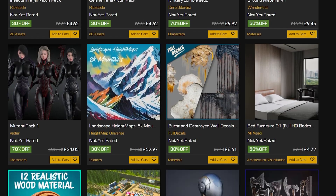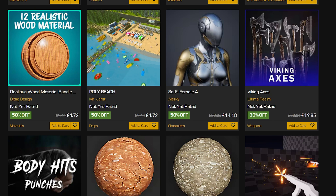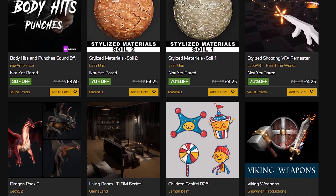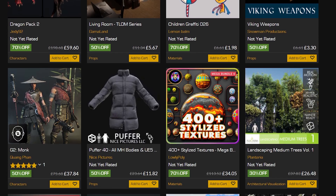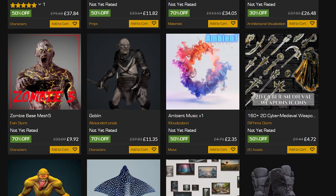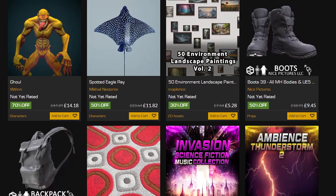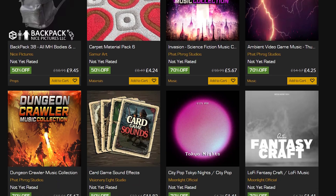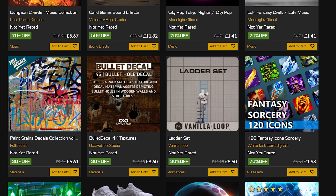Hey guys and welcome back to another Unreal Engine Marketplace video. Today we'll be covering the June sale in which you can save up to 70% off on over 3,000 different assets from now until Thursday the 20th of June. I'm just covering the top 10 which I found and I think are good from the latest releases. I'll leave a link to everything including the full sale page in the description down below.